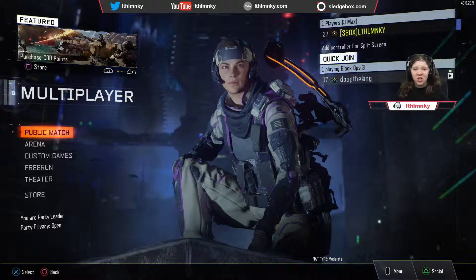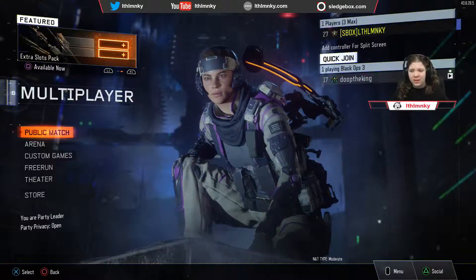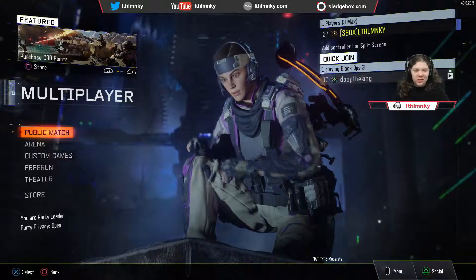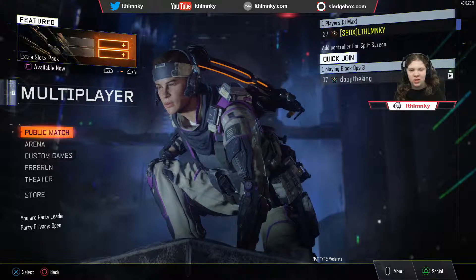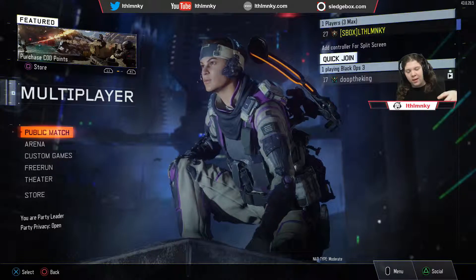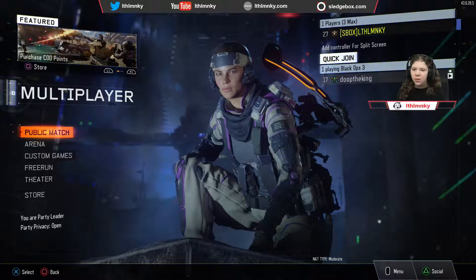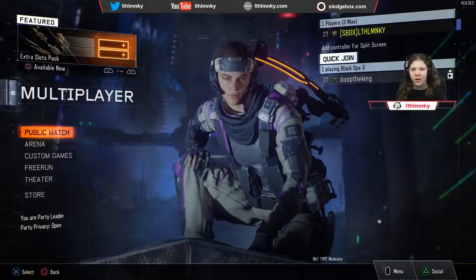This tip I cannot stress enough: use the movement system. You're going to be seeing a clip right now showing you how you can maneuver it. You have to use the movement system — it's there for a reason. If someone's sniping at you, you can't just stand there because they're going to aim in. If you jump around and shoot them, they're going to die and you're going to get the kill because of the movement system. Just jump around, exo slide, do whatever you can.